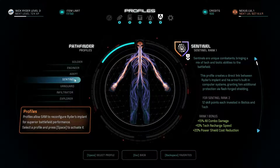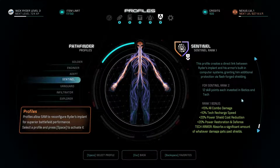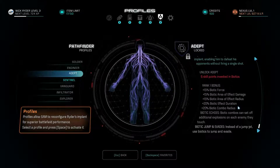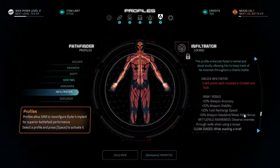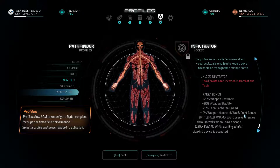What about Sentinel? Tech armor — I remember that from Mass Effect 2. Infiltrator — battlefield awareness, observe enemies through walls using a scope. That's nice.